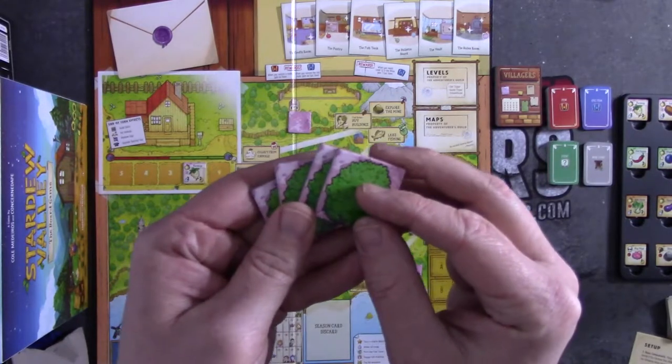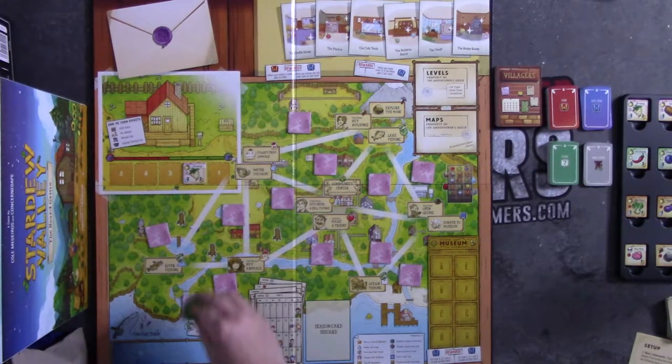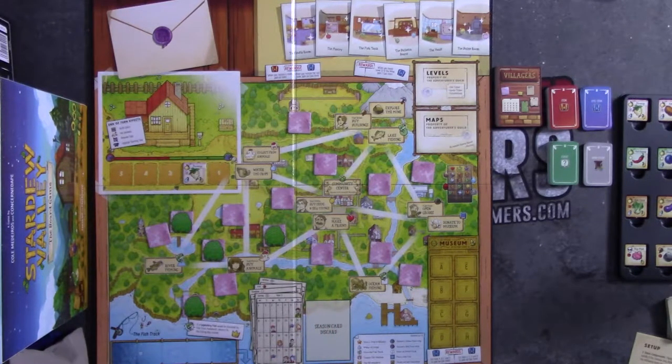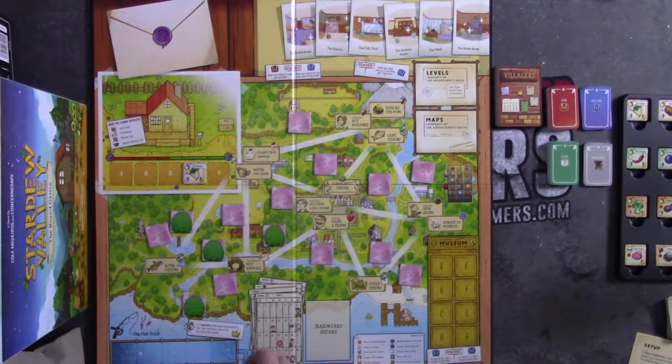Next, you're going to take the four spring tree tokens and place these in the locations that are marked with a tree stump. There should be four of those down by the river. Then you're going to see what fish are in season by taking the blue bag, reaching in and drawing five at random, and placing these in the corresponding place on the fish track.